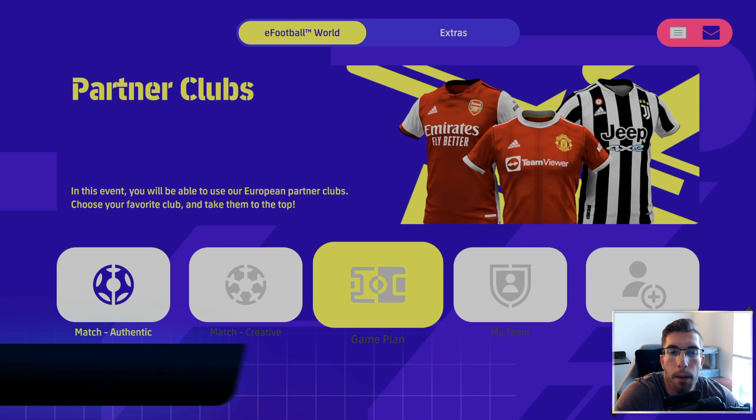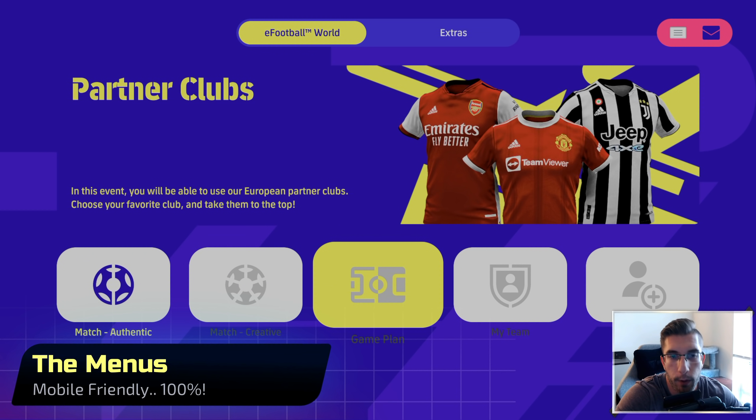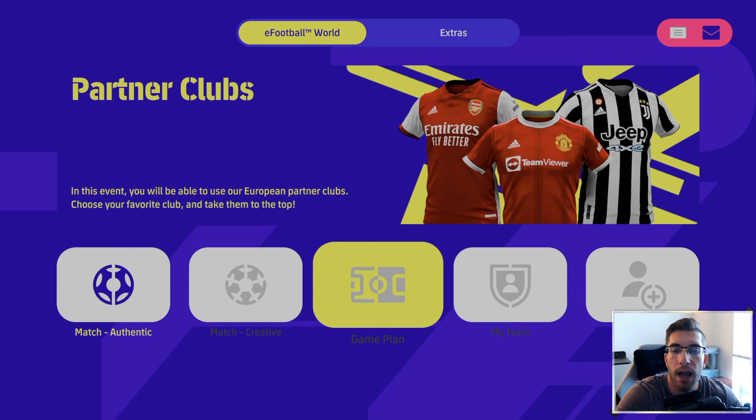Let's first of all talk about the menu system. This is the first thing you're greeted with when you boot up eFootball 2022, and I'm not a huge fan of it. But at the end of the day, it's a menu - I've got to the stage in my life where I'm not really fussed about a menu as long as it works and I can get into a match. I'm not a fan of the color scheme; I think the blue and yellow is a little bit too vibrant.